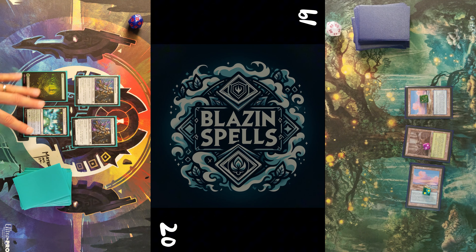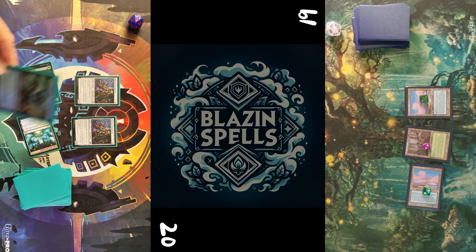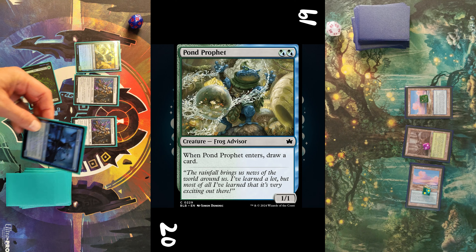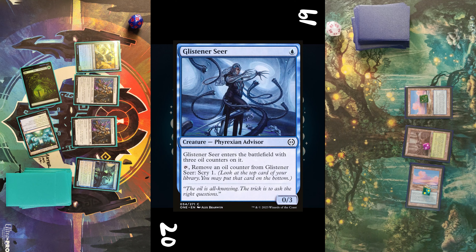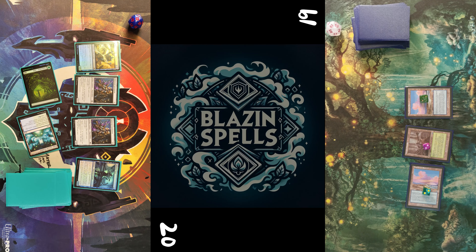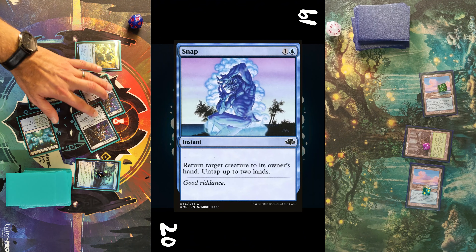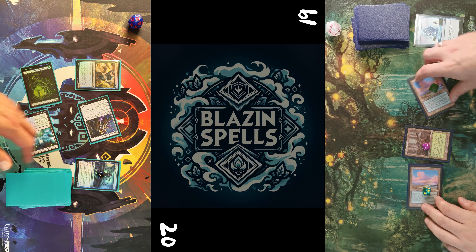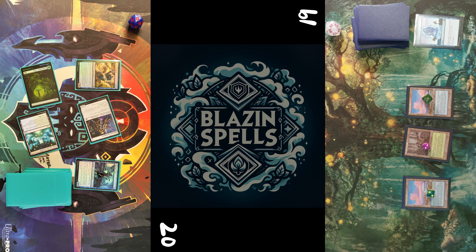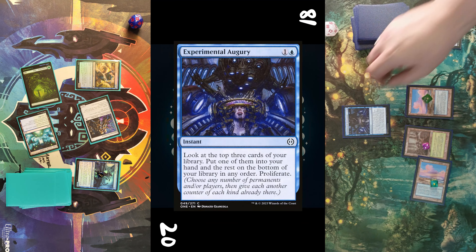I swing in for one and pass turn to my opponent. He plays another Skerry with two counters and passes. I untap, draw, play a Forest for turn, take three mana in my pool, cast a Pond Prophet first for the two green ones, draw a card, then Glistener Seer with three oil counters. I swing in for two — one of my automatons gets snapped.